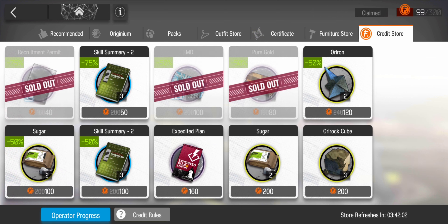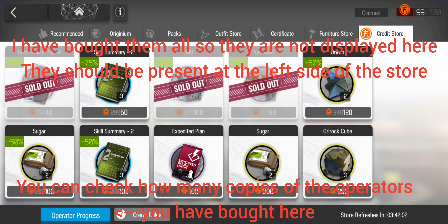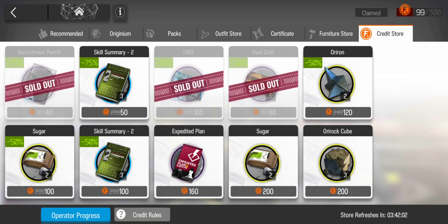Lastly, the credit store. Gavial and Durnar are available for purchase. Only after purchasing all the copies of Gavial will Durnar be available. I would recommend buying these two operators as well as getting all the duplicates, as credits are very easy to earn and you'll also get quite a lot of gold certs from buying the duplicates. To earn more credits, visit your friends' bases.